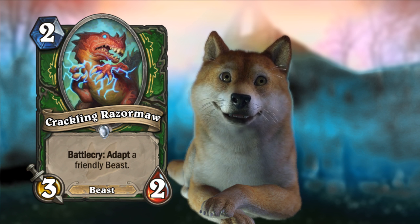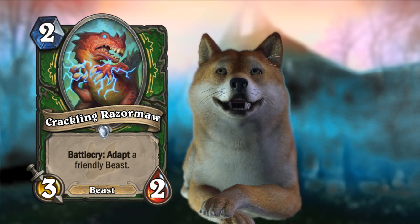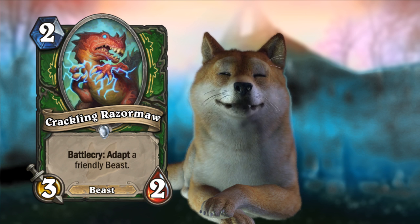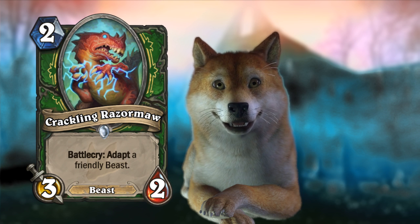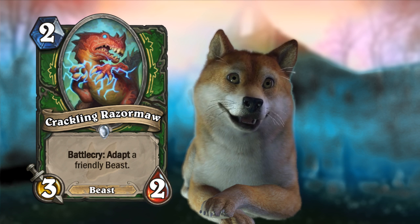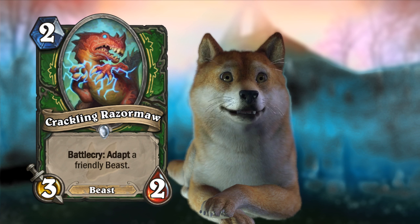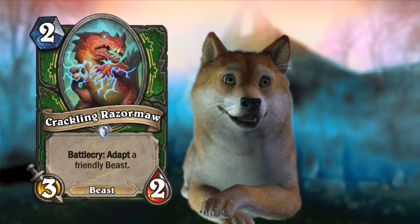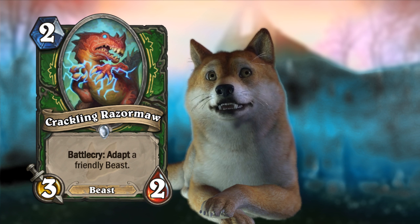We've got about seven or eight cards for today, and we're starting off with the new hunter card, Crackling Razormaw. This is a 2-mana 3/2 minion with Battlecry: adapt a friendly beast. The adapt mechanic gives options like +1/+1, poisonous, divine shield, taunt, +3 attack, or +3 health. Since it's a discover-like effect, you'll almost always have one that's pretty useful for your situation.